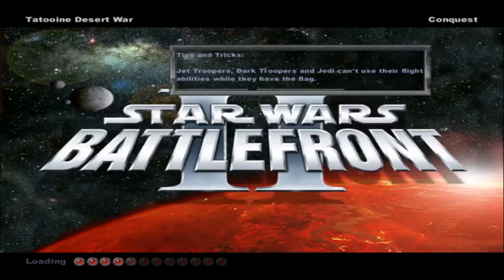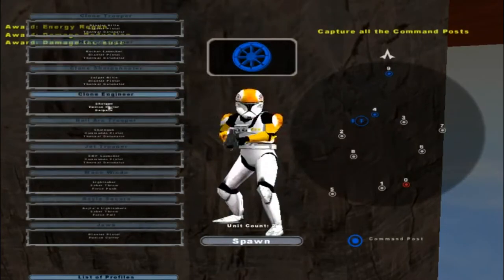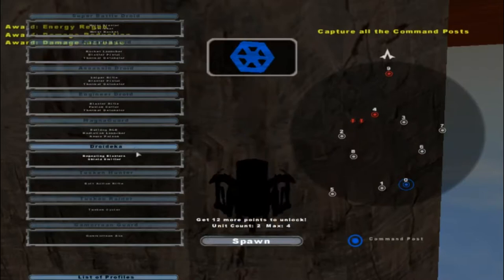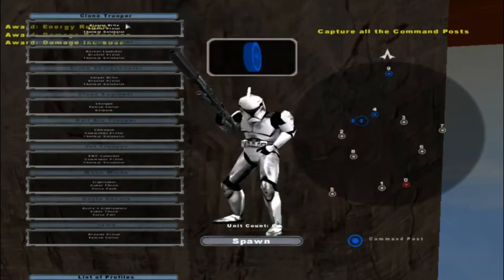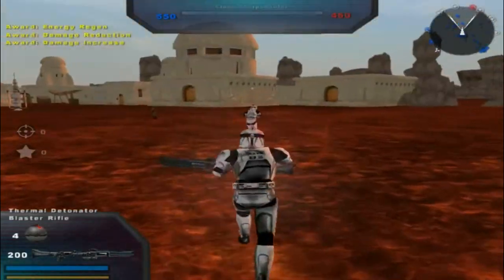Hello everyone and welcome to a brand new Battlefront 2 mod map. Today we go on Tatooine Desert War. I believe this was made by a modder named Alpha, and he really did a nice job on the sides. He made the shooting more realistic and made some new units, which was pretty nice. I think he polished these units up a little bit too.